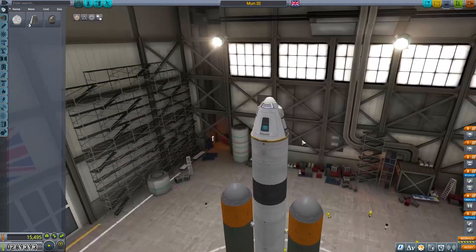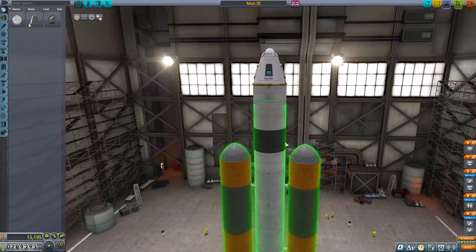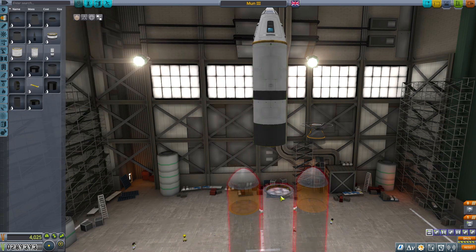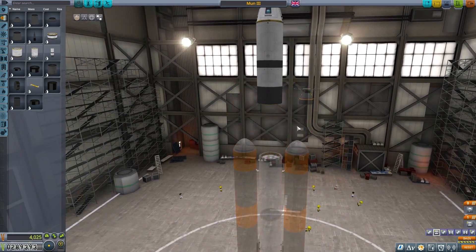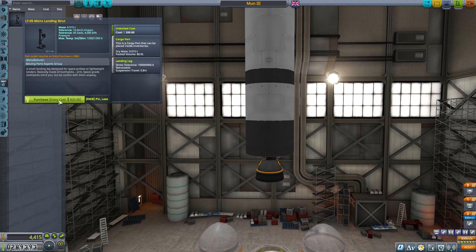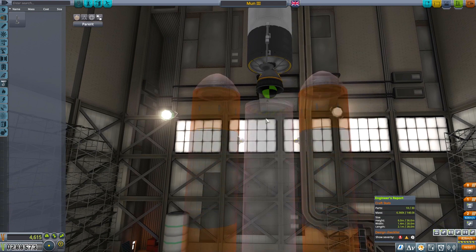We are going to take away these parachutes first - they're excess, we don't need them. Last throw of the dice. We're going to take this tank and this tank and replace them with a single one of these - that's what I was originally going to do. It would help if you put the engine back on, Sea Monsters - that is often a good idea. Now, landing. We have landing gear, we're going to buy that. We're going to put that on here. That gives me enough - so I can have three legs.